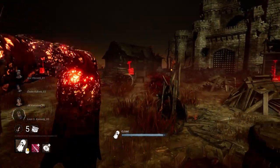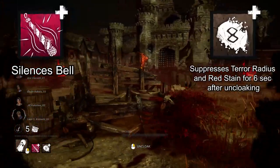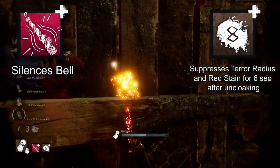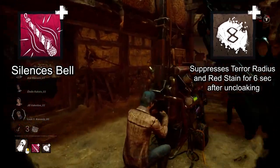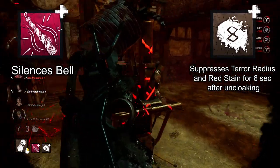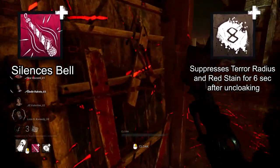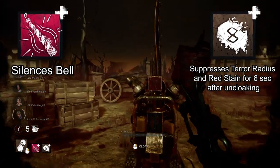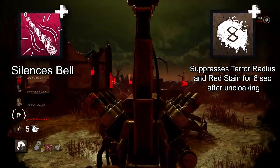Wraith. If you want to be an absolute sneaky sneak, Coxcomb Clapper and Ghost Suit are the way to go. The Clapper silences your bell while Ghost Suit suppresses your terror radius and red stain for six seconds after uncloaking. This means you'll be able to sneak up to someone by going around a corner, uncloaking, and going for the hit. That, plus the uncloak speed boost, is a perfect recipe for a jump scare hit — or maybe even a surprise yoink.